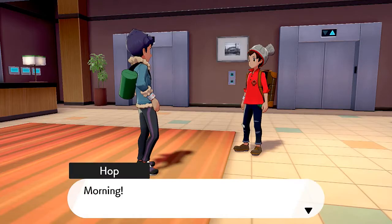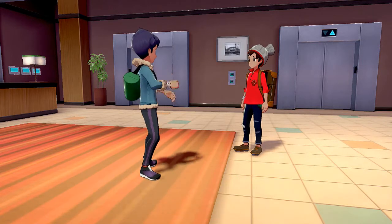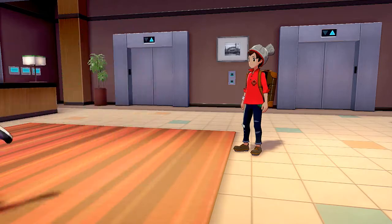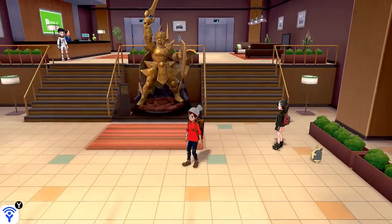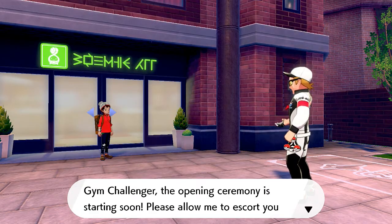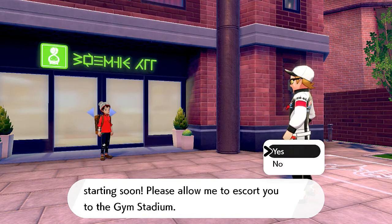This guy's just practicing his throw. Morning! Hop says: 'This is it, now my legend really begins.' Again bro, what legend? He challenges us: 'Watch out Draven, I'll beat you at Motostoke Gym or stadium.' He's really making Barry look good. Okay, enough complaining about Hop. This guy says: 'Gym Challenger, the opening ceremony is starting soon, please allow me to escort you to the gym stadium.' Let's go - follow up close and be careful not to lose sight of me.